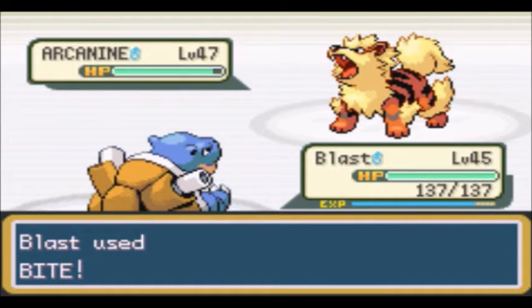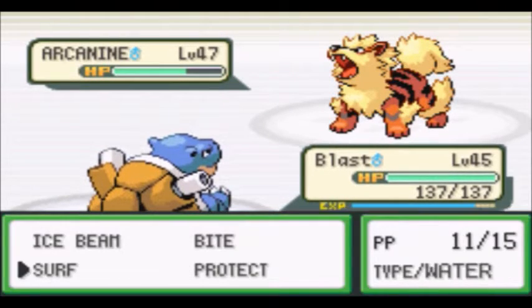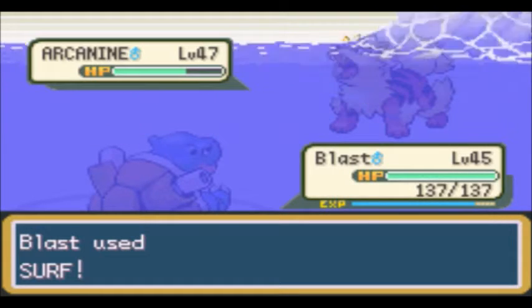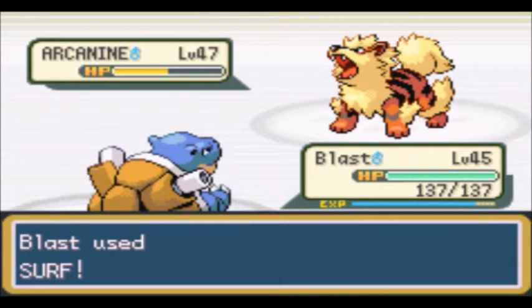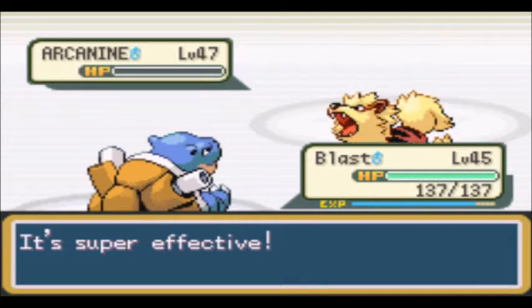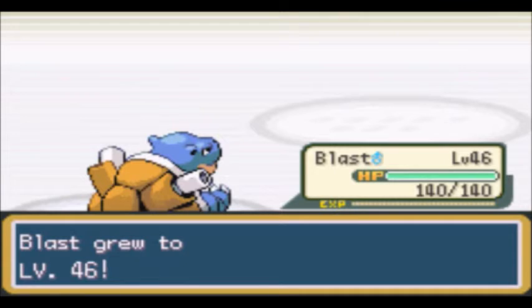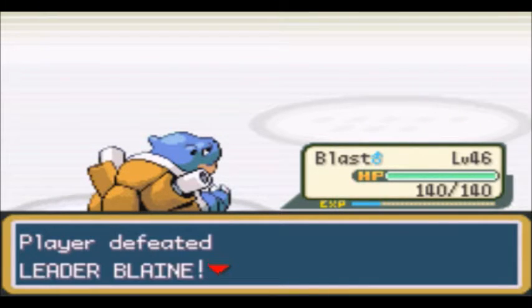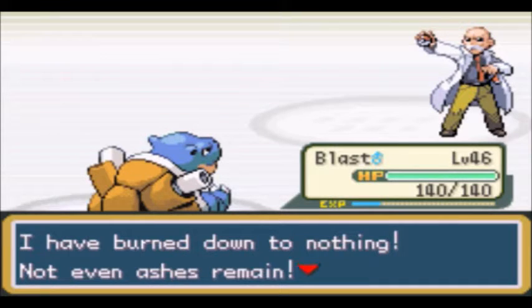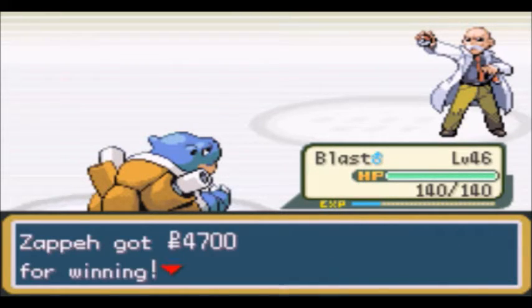Let's see how much that does and we'll go for another one — maybe try and flinch. Blaine, you were a pushover. Level 46 for Blast. I have burned down to nothing — not even ashes remain. You have earned the Volcano Badge.